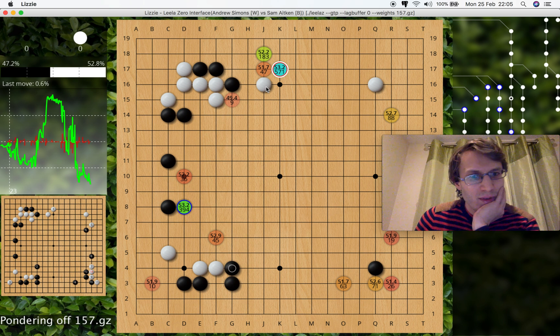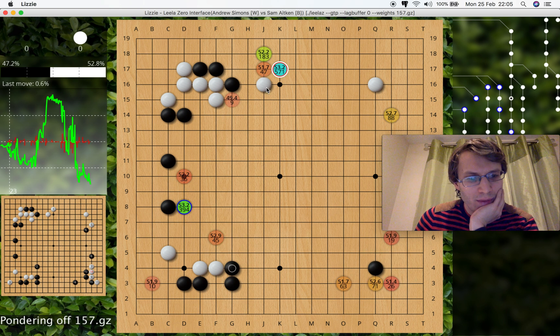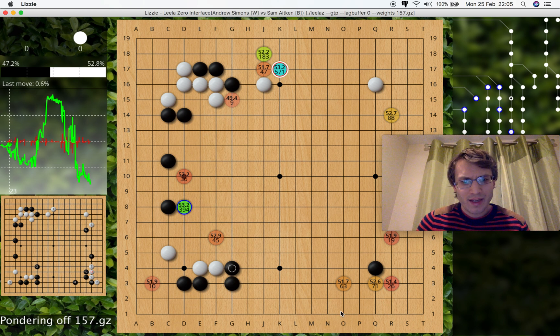In this analysis, we've got this blue move as number one, but we've also got this promising one which is very similar — if we let it analyze longer, it might become the number one move. Over here we've got some other stuff that's not so good, but it's considering it, so it's not like they're terrible moves.